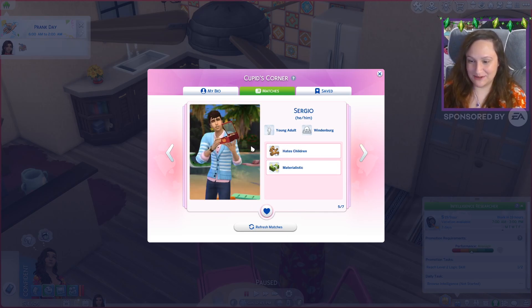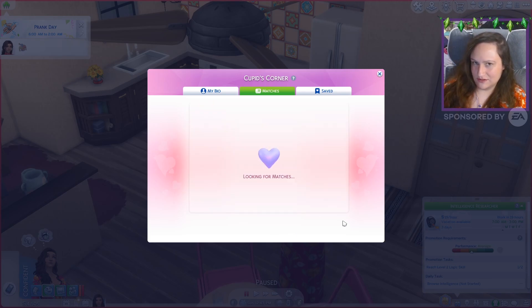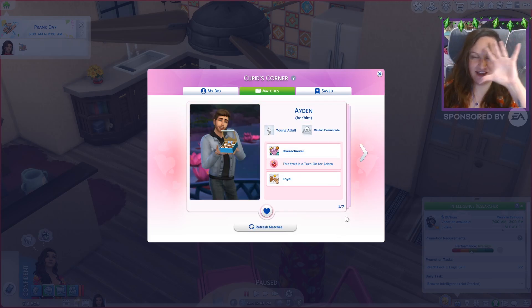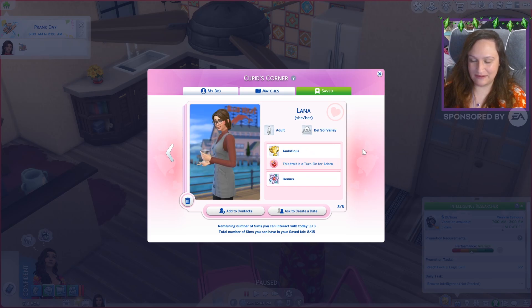Sergio popped up - look at his picture, I love it. She likes the costumes - we can hang out with her, there's nothing saying we can't. It took me like probably 20 or 30 refreshes of the matches, but finally the guy I created popped up. He's looking very cute within this little box of treats. I did base him off of Nick Burkhardt from Grimm, as I told you guys I was probably going to do. I'm obsessed. I did save a bunch of other ones as well because I thought it'd be fun for her to get to know other people.